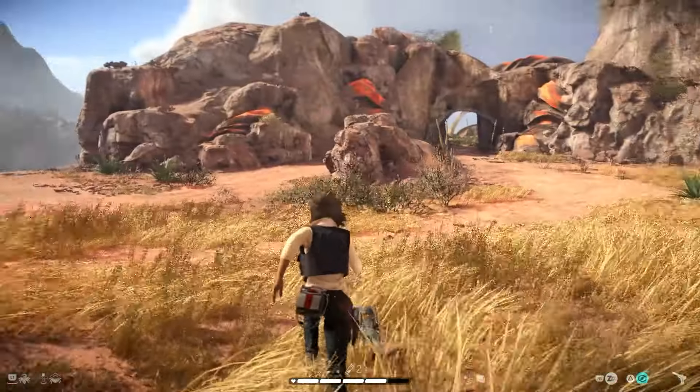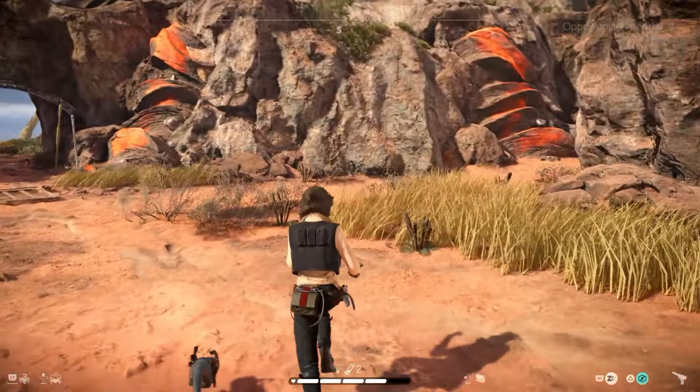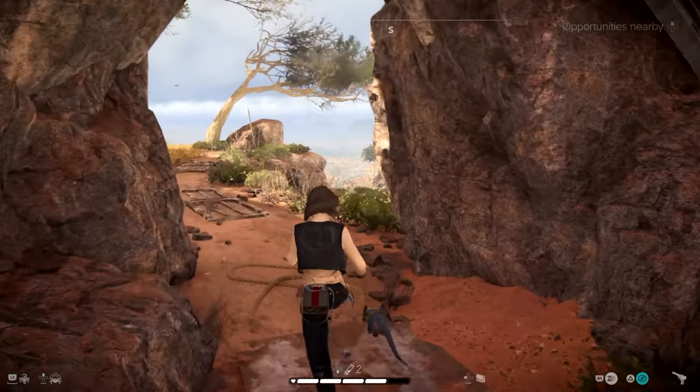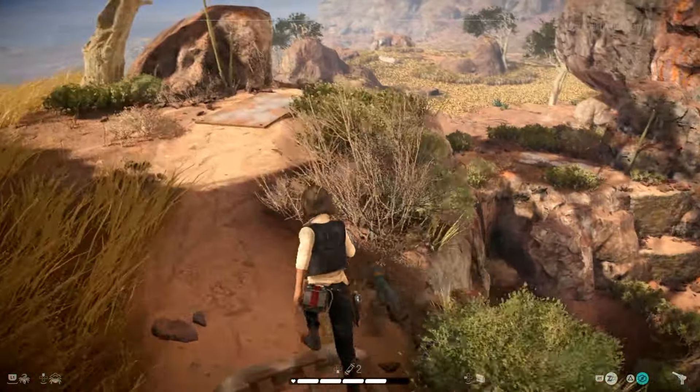Keep going this way and then start running towards the orange rocks and the caves. The scanner will start to go a little haywire — that's good, that's what we want. Run through the gap and keep following the path. We're going to have to go down into that little cave down below.